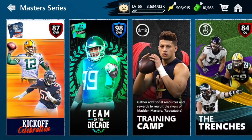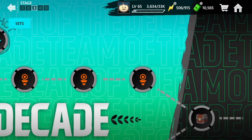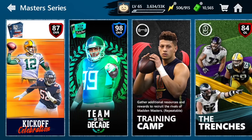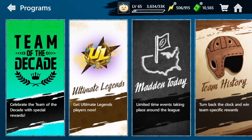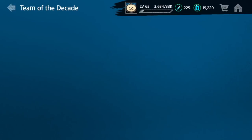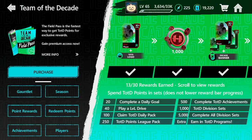You can also do points with the gauntlet, and if you have the field pass it's going to be expedited — you'll get a lot more collectibles and points. Same thing with season. If you're wondering which to choose between season and master series, go for the season because you can repeat it over and over and the rewards are fantastic. Do the season for sure. If you're able to get the 98s via field pass or 8,000 gems to buy both of them, that's really huge.